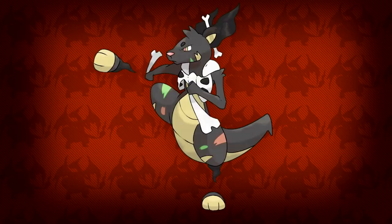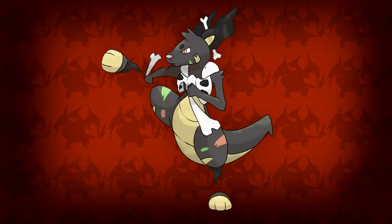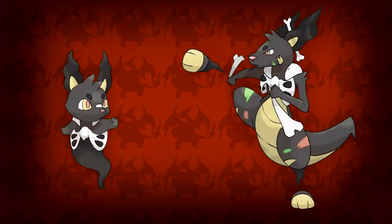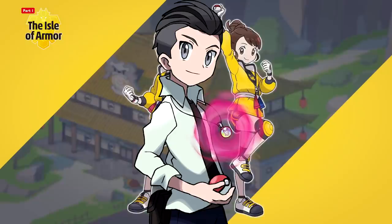For stats, I'd want Kangas to be a mixed sweeper with 75 HP, 115 attack, 85 defense, 115 special attack, 80 special defense, and 110 speed. Kangas's moveset would be very diverse — a physical set could be Close Combat, Shadow Punch, Bulk Up, and U-turn, while a special set could have Focus Blast, Shadow Ball, Nasty Plot, and Vacuum Wave. Wallaboo and Kangas would be amazing to find in the Isle of Armor expansion, and it fits perfectly with the dojo training theme — it's almost like I planned this.